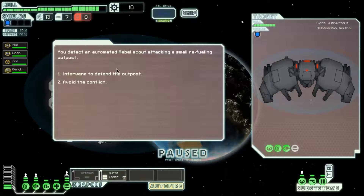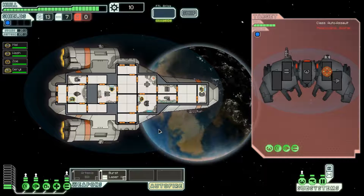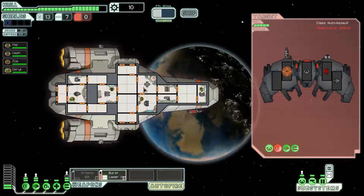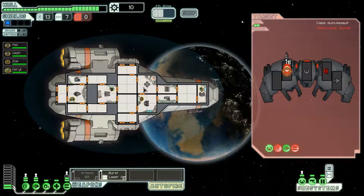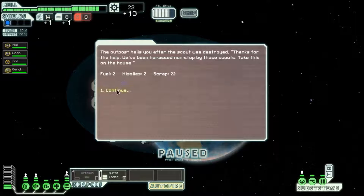Here is an automatic rebel scout ship — I will defend the outpost and fight him. This guy is pretty weak, I don't even think I want to waste missiles on him. Let's target his shields straight away. This guy won't be able to repair himself either because he's already sent a drone, so he doesn't have anyone to send into a repair bay. His shields are down. He's down — thirteen scrap, one missile, one fuel. And the outpost has rewarded me two fuel, two missiles, and eleven scrap. Nice.